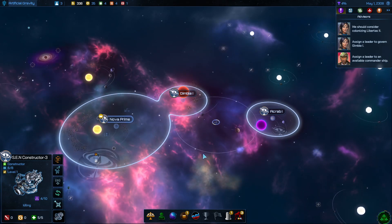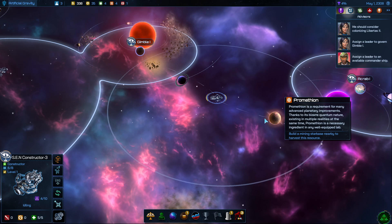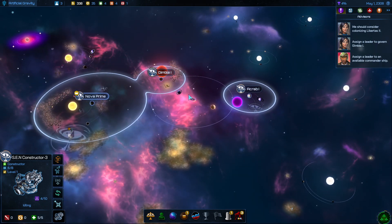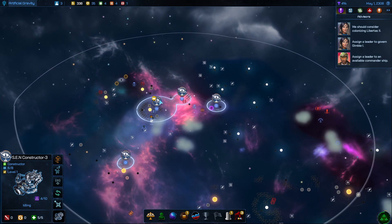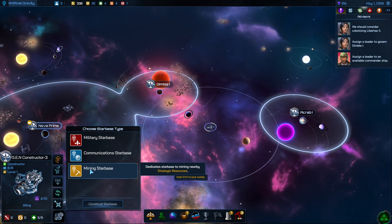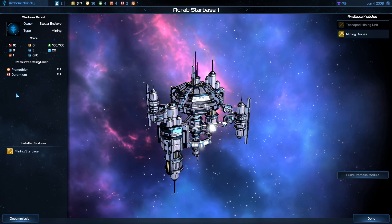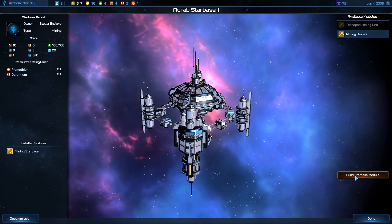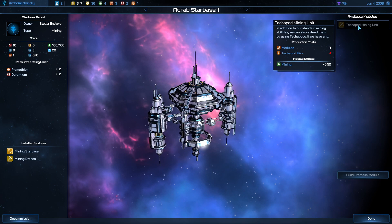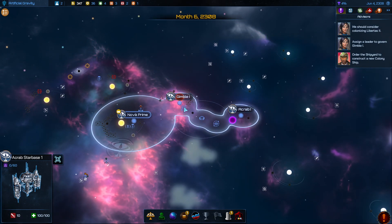I have a couple more constructors. Once you get the constructing range, you can see it's going to be able to mine these resources if you build a mining star base. There are technologies that will extend the range, but right here we're only going to be able to get two resources, which is fine. I'll click on this and build a mining star base. To start, we get only 0.1 of each resource per turn; with a module this will give us 0.2. If we had Tekka pods — a rare resource you get from planets — that's a huge boost to mining. Once you're mining, the resource indicator turns blue.